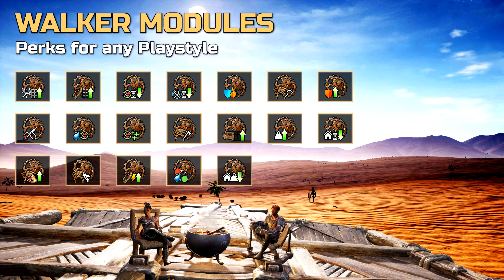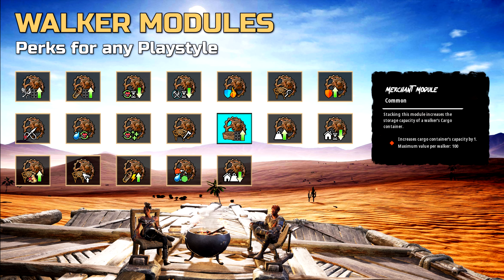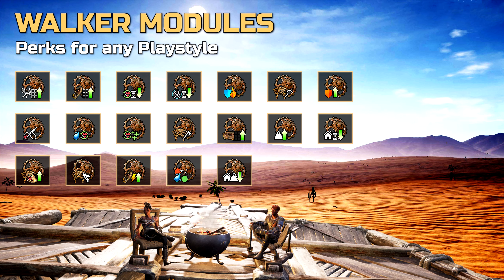As you may already know, modules provide walkers with unique perks. For instance, they allow your walker to carry more weight, increase your cargo hold with additional slots, or decrease the cooldown time when respawning on a walker. Those are just some of the many options you have, so stay tuned for a separate video that will showcase them all in a lot more detail.